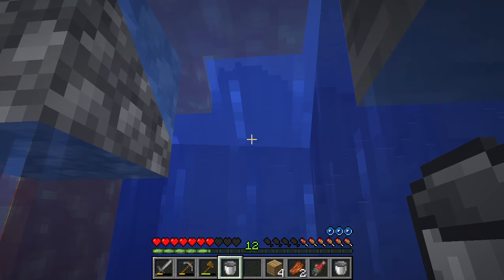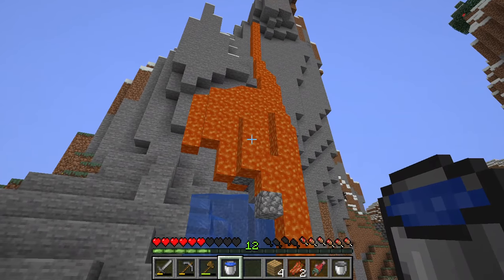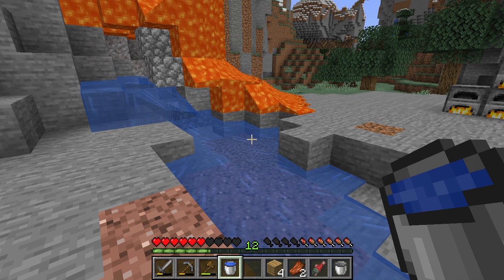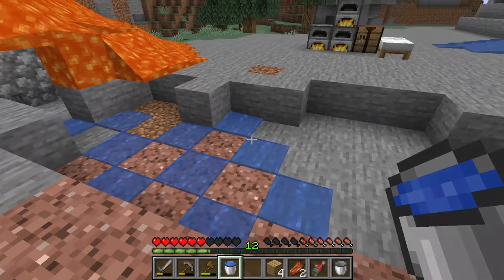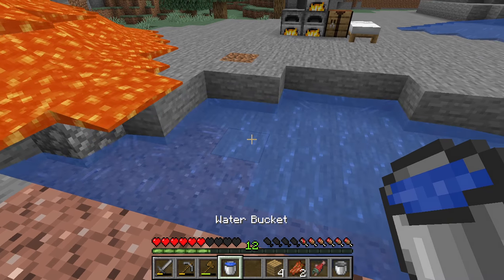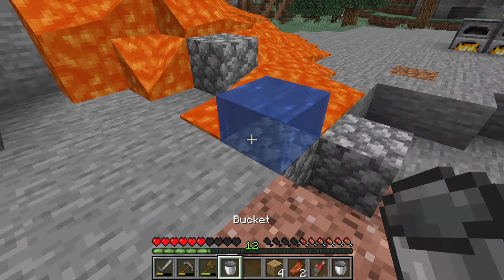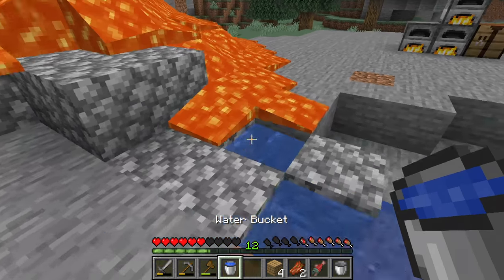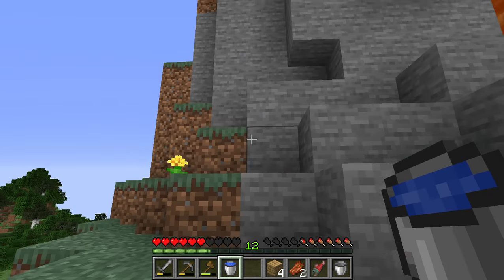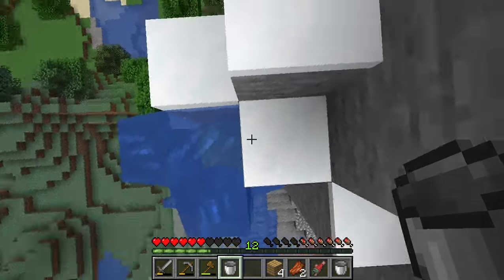I'm making a huge mess. I'll just go up a different angle — somehow I did that. That's not what I wanted to do. Yeah, that's good enough. Oh, I quit — let's just go up this way. It would be so much easier to have a water bucket.